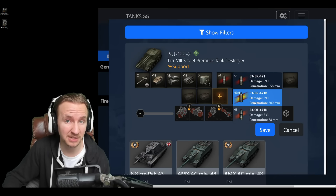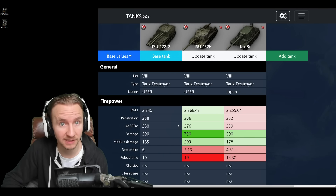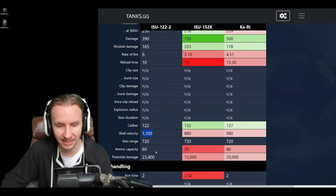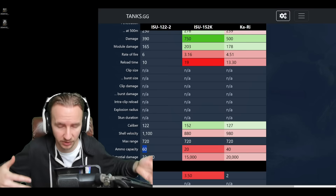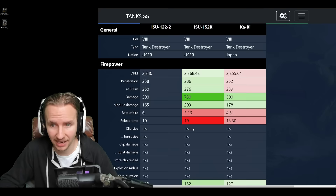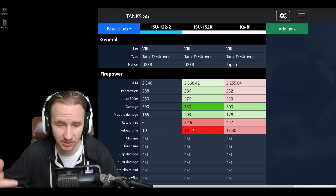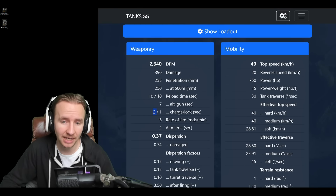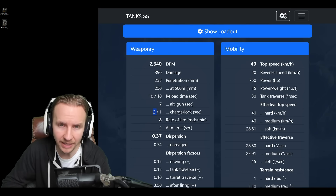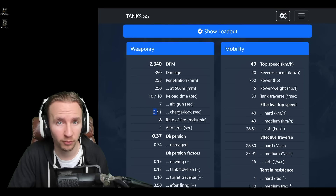The HEAT premium rounds give more flexibility when shooting thinly armored angled surfaces beyond 70 degrees. Shell velocity of 1100 on AP rounds is decent, and it carries more than enough ammunition for an entire battle with a variety of rounds — unlike the ISU-152K, which can run dry late in the battle. All in all, the firepower is good. You can deliver two shells simultaneously for 780 damage, but you must charge the guns for two seconds. Interestingly, the lockout time afterwards is only one second, so you barely lose any DPM for firing doubles before reloading.